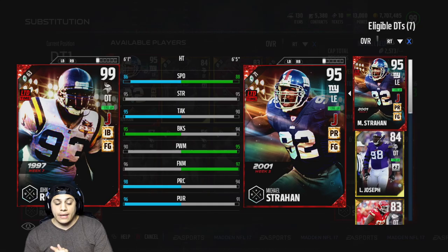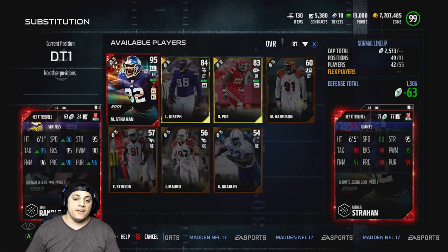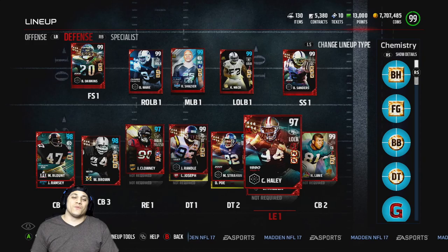I went for him and I didn't really think I was going to get him, to be honest. But 86 speed with 95 strength and 95 block shed — definitely had to pick him up and at least give him a chance. We still got Michael Strahan at defensive tackle, ended up selling Javon Curse. I think we're going to keep John Randall. Haven't used him yet, obviously. Here's the rest of the defense — we are now a 99 overall.